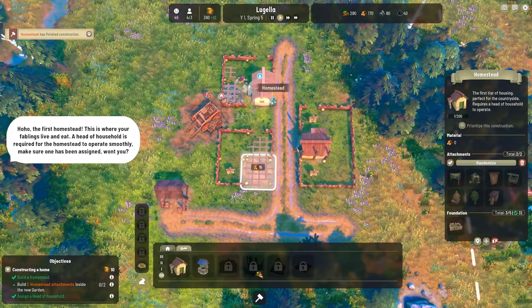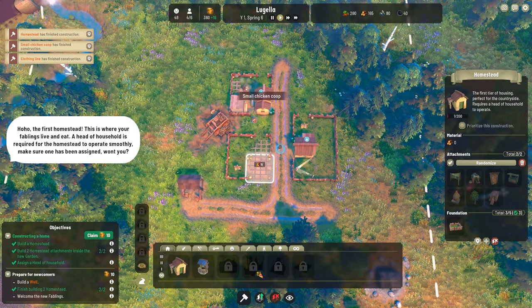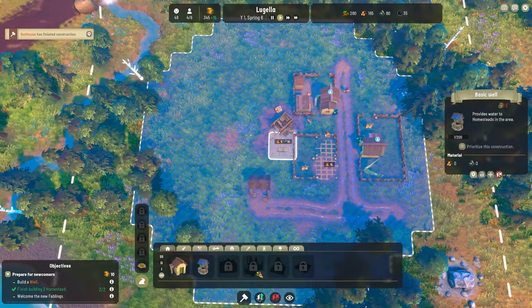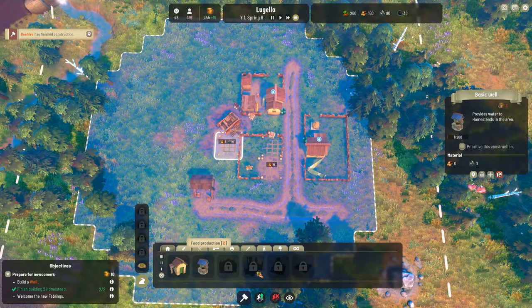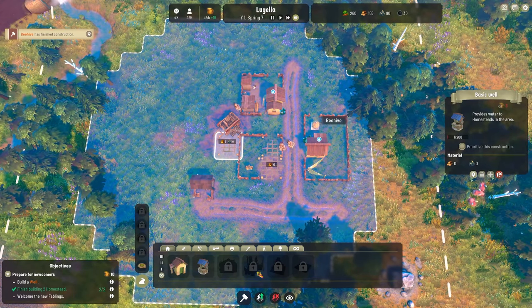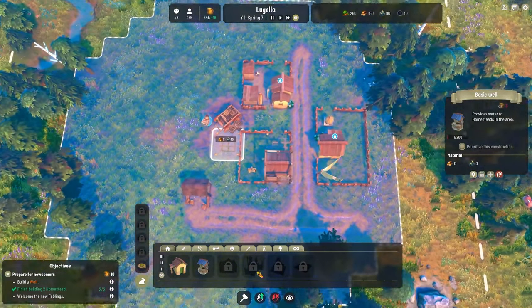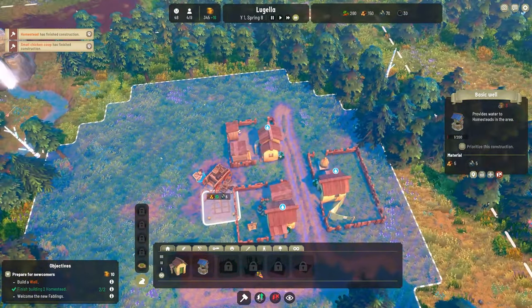This is where your fablings live and eat — a head of household is required for the homestead to operate smoothly. We've got a little chicken coop and we're making an outhouse. One has been assigned. This is kind of like the City Skylines thing I'm talking about — we've got to build a well and that gives water to everything. We've also got a lot of beehives, chicken coops, and a little pig.